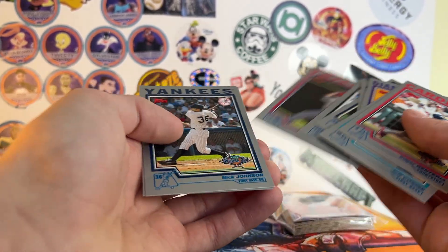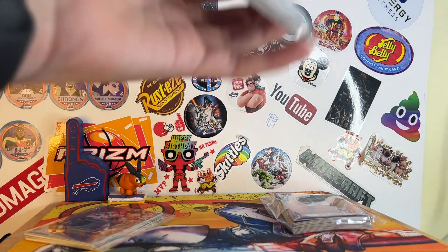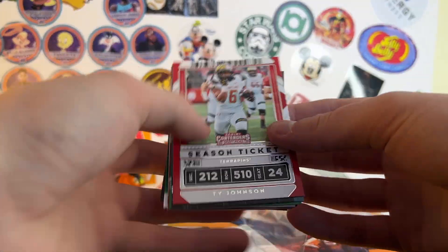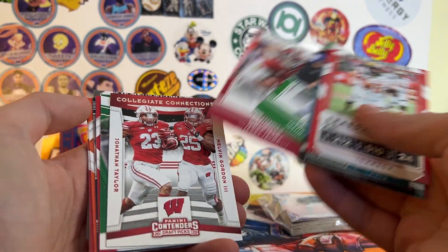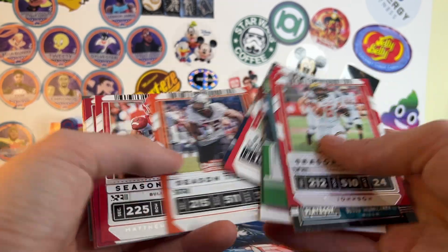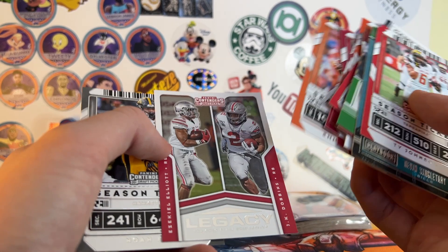I do know Sammy Sosa because of his off-field stuff, not because of his baseball play. This pack was actually really good. Ty Johnson re-signed with the Bills, that's a PC card. Devin Singletary PC, Herbert, Jerry Jeudy rookie, Jonathan Taylor rookie, another Herbert rookie, Diggs, and a Claypool rookie. For free, they're not incredible cards, but for free that's pretty good.